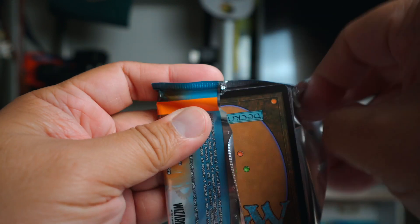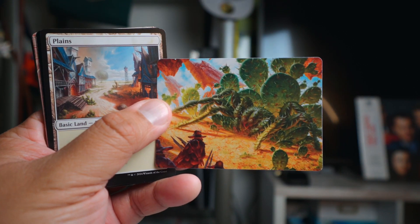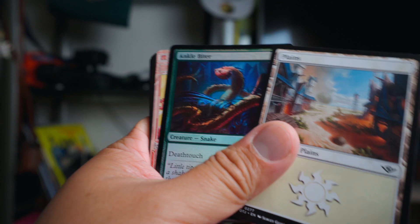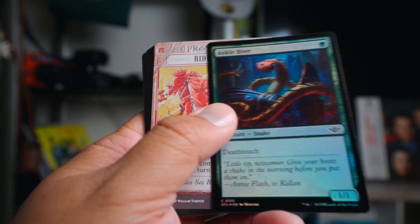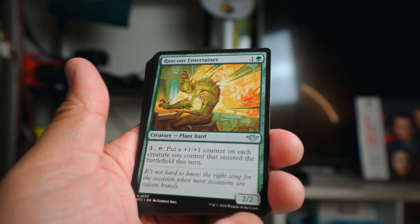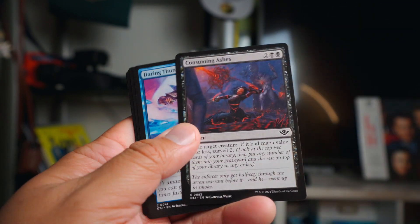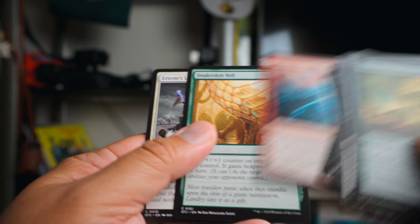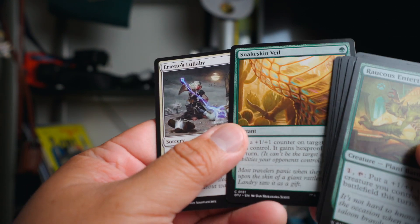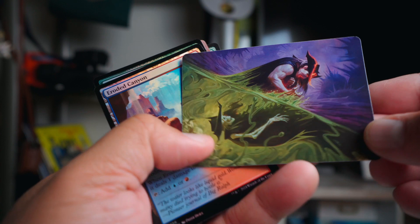First pack: we got the Cactarantula or whatever - that's a great card. We got a plains Ankle Biter, Ride Down, Step Between Worlds - not the best really - and I think that's the only rare we're going to get. The rest is just kind of fodder. Snakeskin Veil - I wish I had that in the draft, that's a pretty good card. Snakeskin Veil has been really efficient. That pack was not that great.